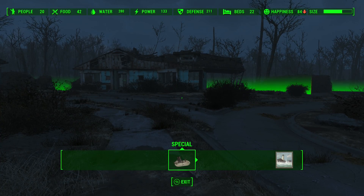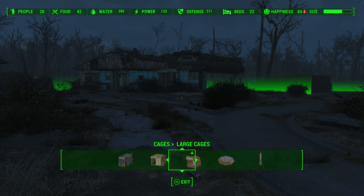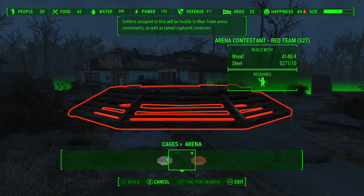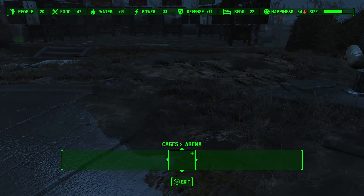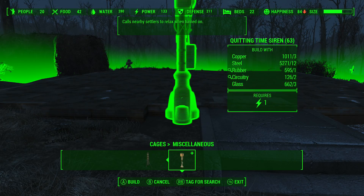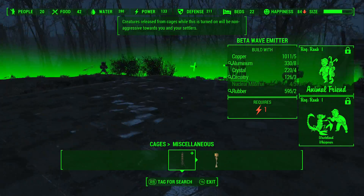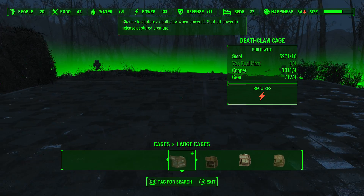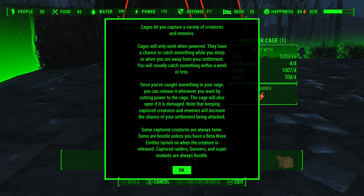So we're gonna go into the menu, pop it up. We're gonna go to structures — no we're not. Cages. I don't even know what any of this is. I'll use this house for a cage. So we'll build whatever this is — cage, boom, there's a cage. Cages let you capture a variety of creatures and enemies.